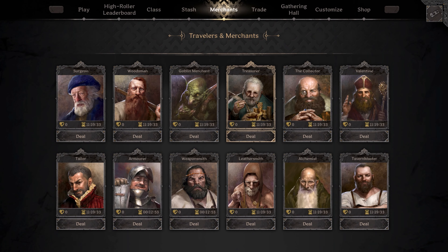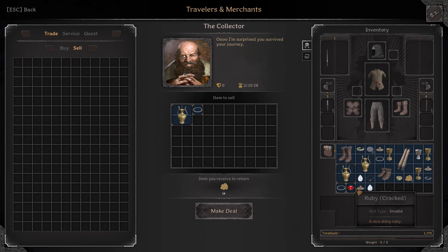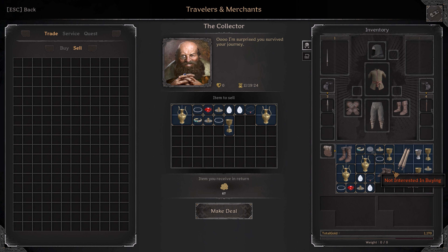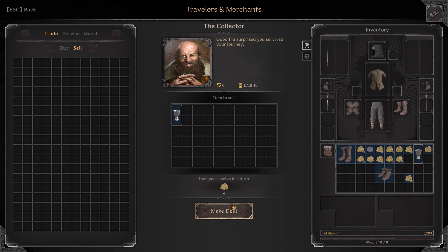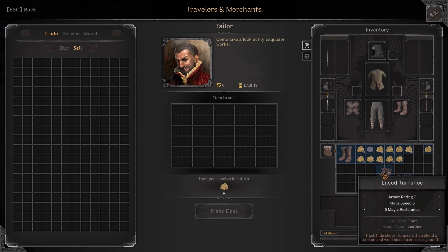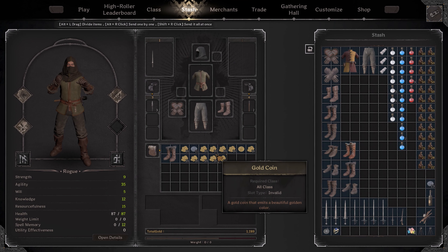Once you are all said and done with your looting and returning to the tavern, you have a nice stash box to store that wonderful loot you collected. But like any other game with loot, you will have items you don't like, so you can go to the merchant tab to sell what you don't want. You can also buy various gear and items from the different merchants, like potions that restore health, enchanted weapons with bonus effects, or trading in silver for more gold.